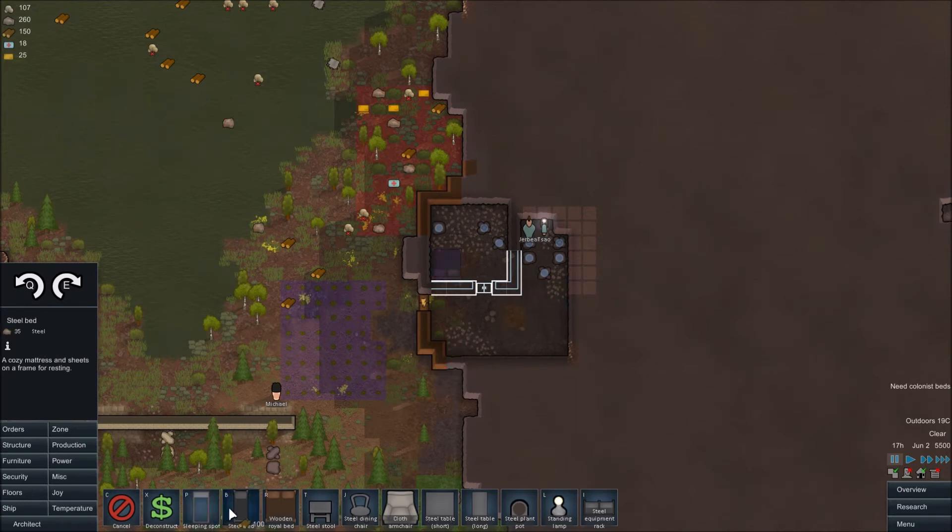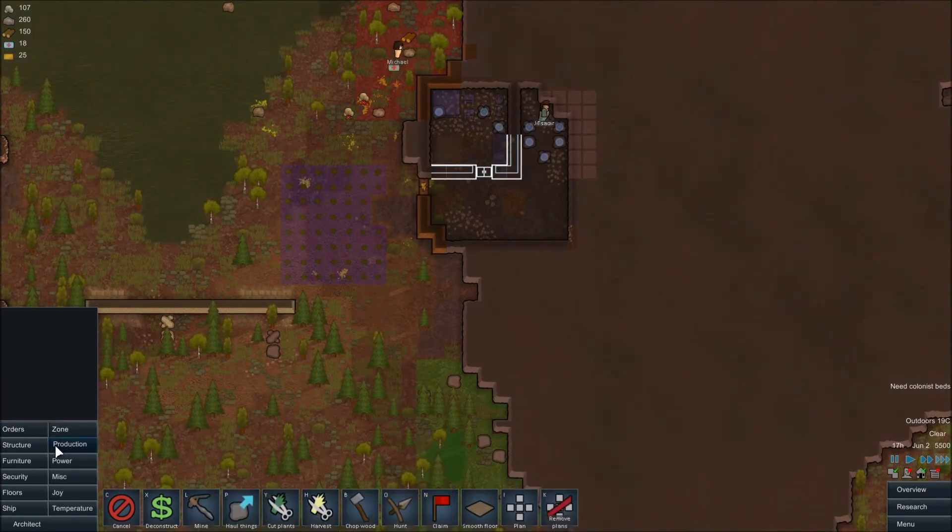I don't like getting caught with my pants down where we end up with prisoners — I could turn that into a medical bed or something. Let's turn that into a wood table here. And we'll put a plant, and for later on we're going to have a lamp.